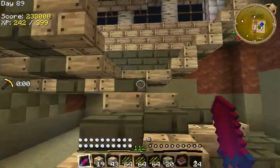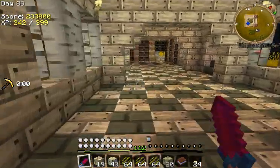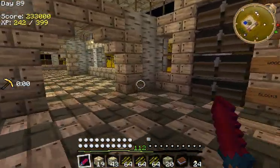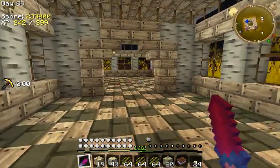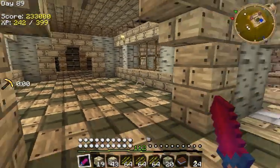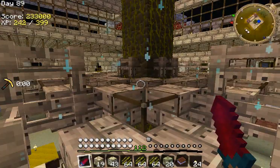Right before we get into Thaumcraft, which is what we're working on today, I got a suggestion from Jake Walford to make it look like it's evil and sinister. So I moved all my stuff and broke all my tanks, so all the V are in the air now which is bad - I polluted it. But I'm going to make it in my basement, make it hidden and everything.